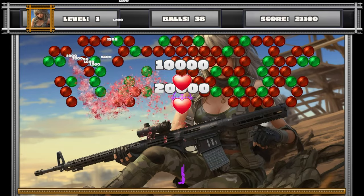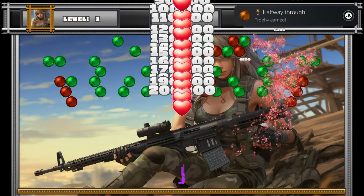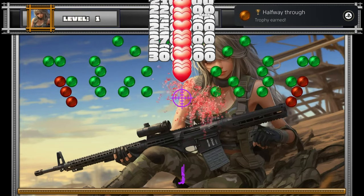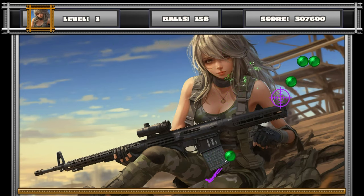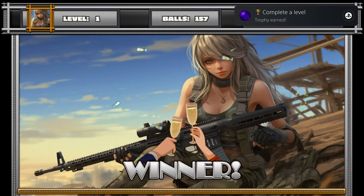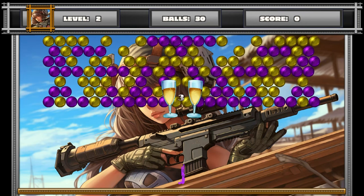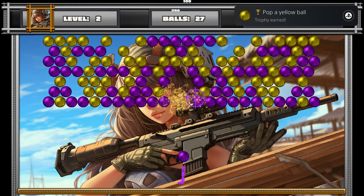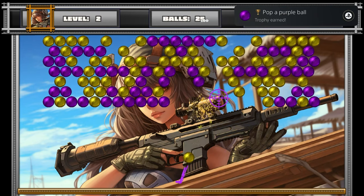If you've ever played any of the bubble-popping shooter games, this is exactly the same as those. Go ahead and pick the first level, clear it for almost all of the trophies, move on to the next level for a couple more, clear that level, and start up the third level and pop a few different colors in that to finish out the last of the trophies and the platinum. Seriously quick and easy one here, you'll finish it in well under 5 minutes, no problem.